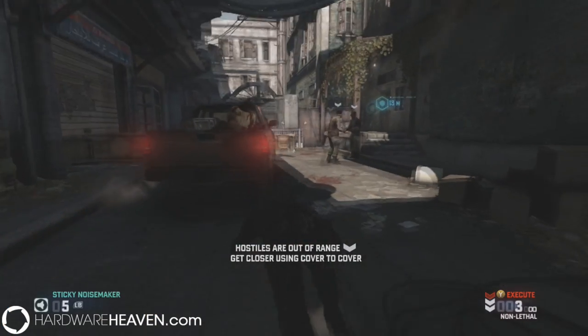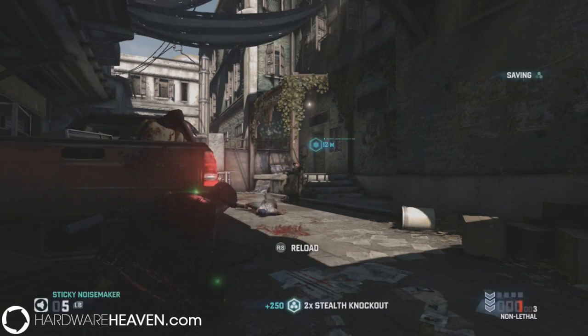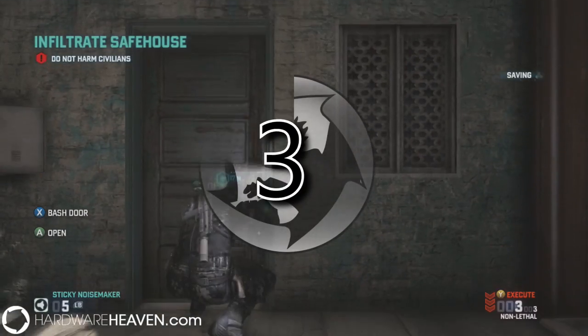Number two: the stealth works really, really great. You are actually stealthy — if you're hidden, someone can't just walk along and spot you unless you're in plain sight. Being in darkness actually helps, and much like other Splinter Cell games, it's harder for enemies to see you in the dark. You have a lot of stealth kill options: non-lethal takedowns, silenced shots, or knife kills out of sight. If you want to kill people you can still do it stealthily rather than going guns blazing.